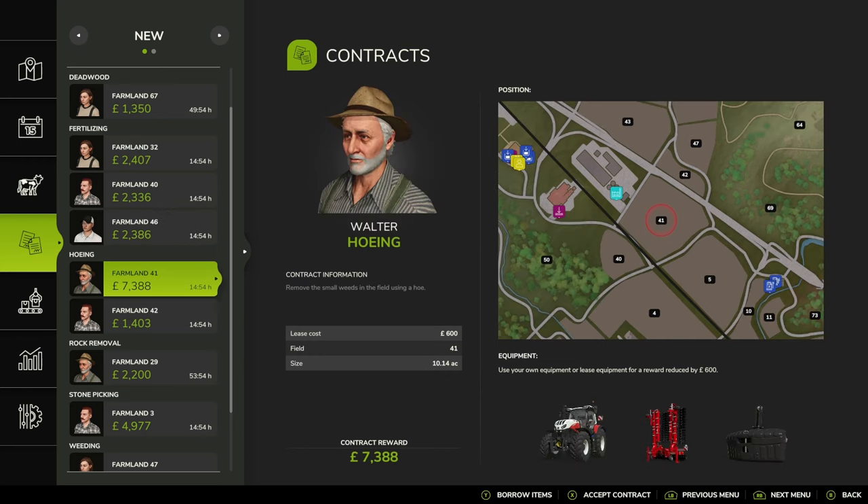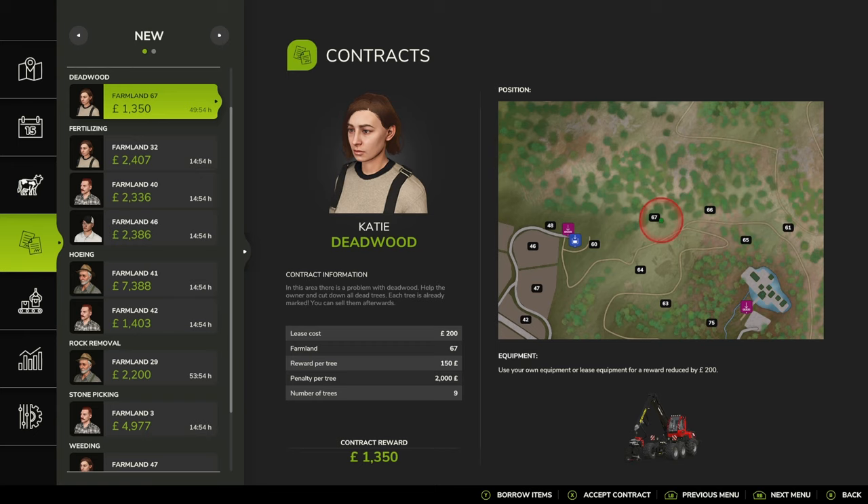You can then work out a lot better what size equipment you need first of all, and also how much product you need. So hoeing - it's quite a big field. Now there's a time next to each of these, so in this case 49:54.